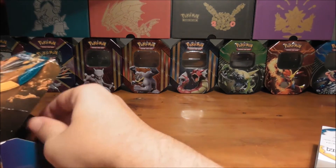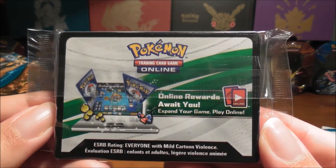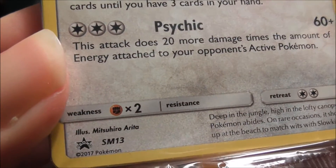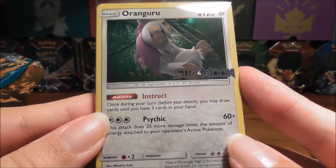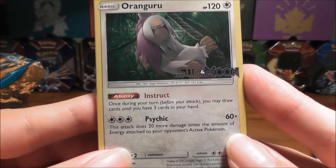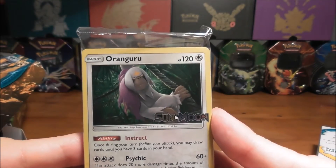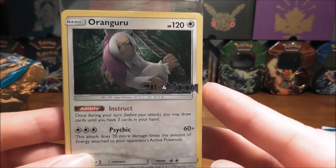We're going to check what promo we got from this pack. You also get an online code card, which I presume is for whatever promo card you get. We got a Kangaskhan — very cool, I was hoping to get this card. This is SM13, one of the best cards to use in the pre-release and in normal games. It does quite a lot of damage if your opponent has a lot of energy on the active Pokémon. Instruct — once during your turn before you attack, you may draw cards until you have three cards in your hand, which is a very handy ability. And it's got 120 HP, so quite a lot of HP for just a basic.